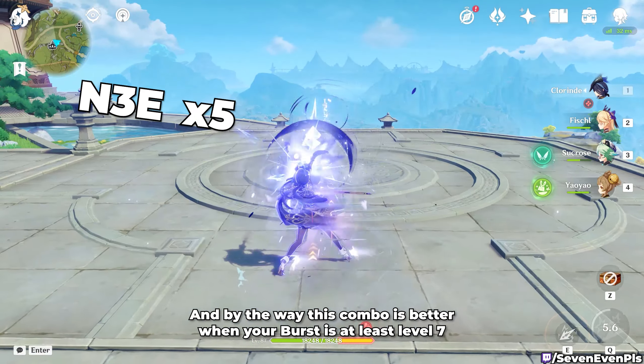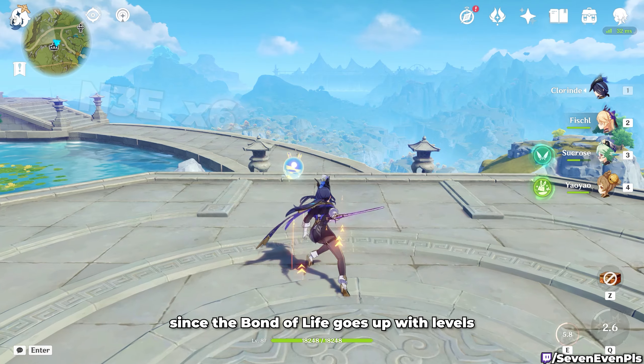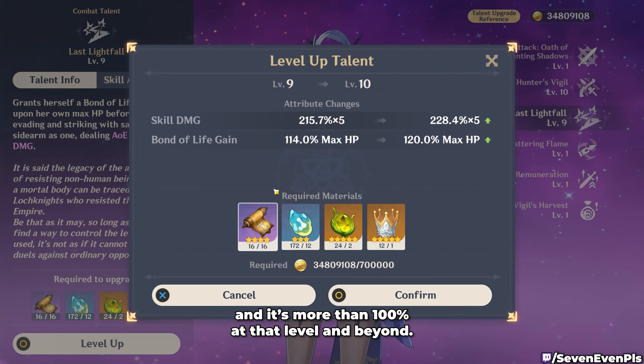A good execution of skill plus skill into normals is 6 times N3E. And by the way, this combo is better when your burst is at least level 7, since the bond of life goes up with levels and it's more than 100% at that level and beyond.